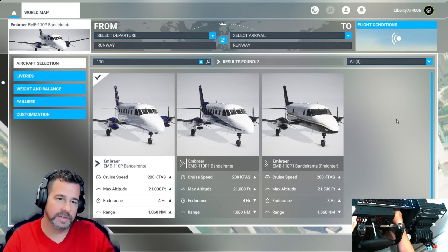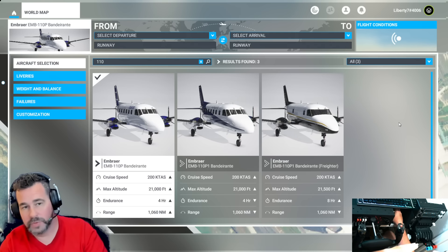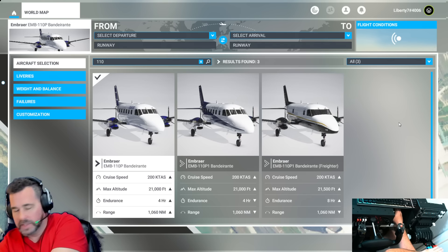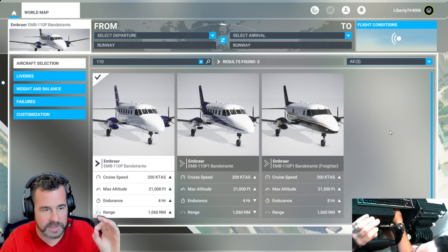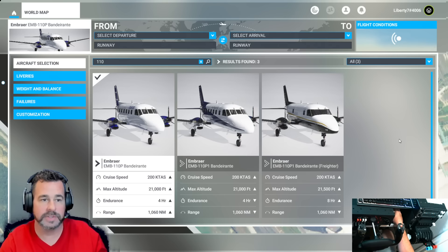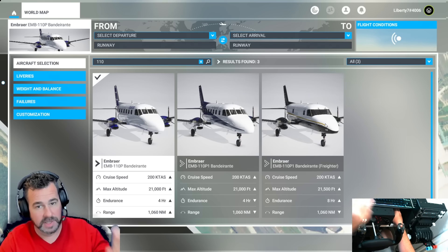They have a couple of things listed — some of which have to do with the fuel condition lever now being the fuel lever, so we're going to see what that's all about. They also have different visual effects, so hopefully they cleaned up the scratched-up windows that we all didn't like. Because other than that, this plane is pretty amazing.